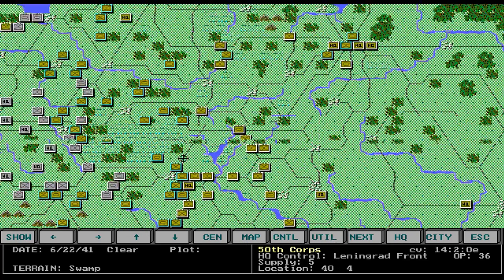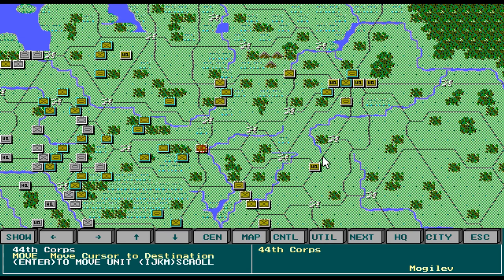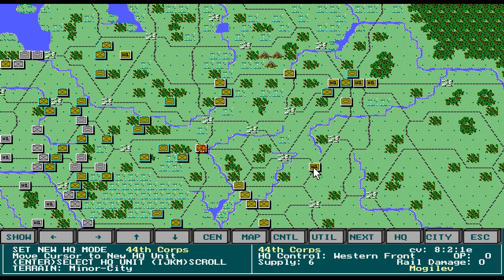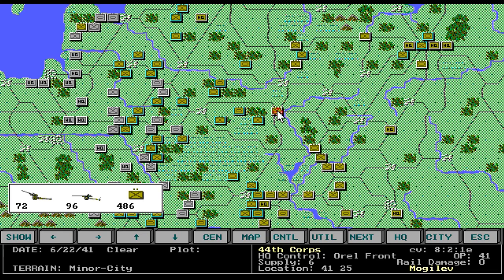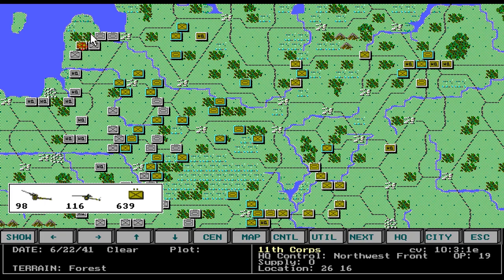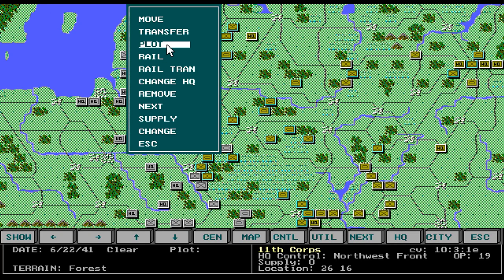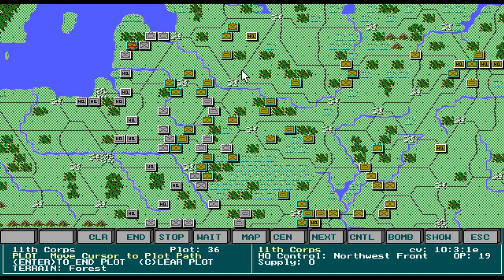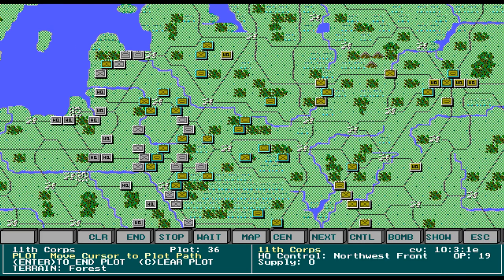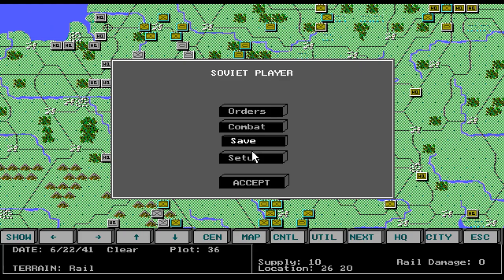That's about it for this turn. This guy has an OP of zero, so we want to change HQ to that one and move him back. This other guy — I mean, he's history — but there's no sense giving up. He might get lucky; you never know. That's the end of the planning for the first turn.